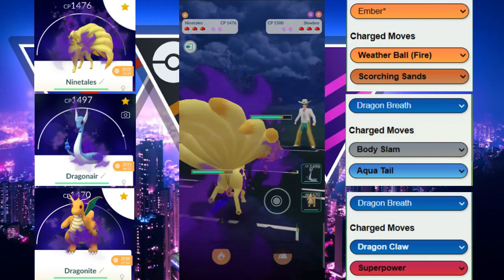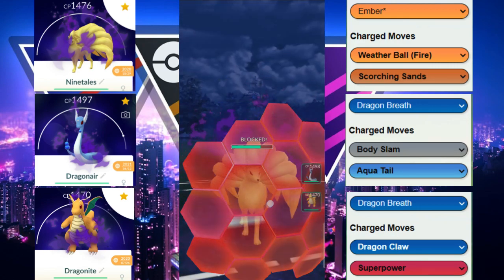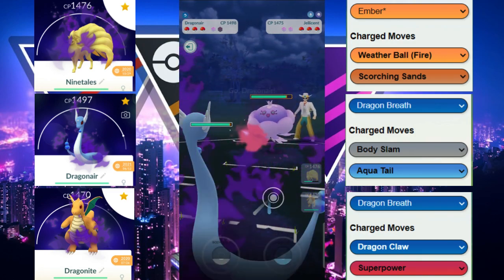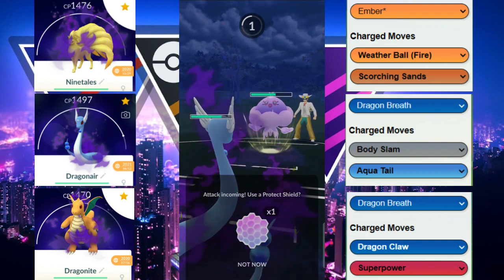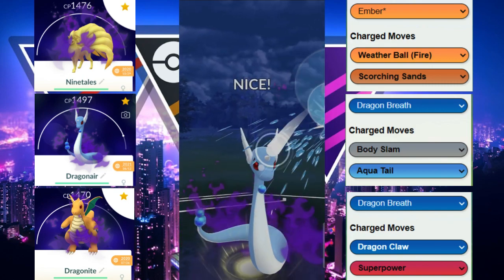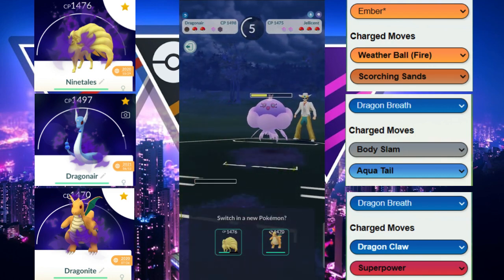We shield — it ends up being Surf, so this is a Community Day Slowbro. Our opponent switches out into Jellicent. Jellicent is going to be able to throw a potential Shadow Ball or Surf. We decide to let it go, it ends up being Shadow Ball, and we do survive it — good decision letting it go. We throw Aqua Tail here.